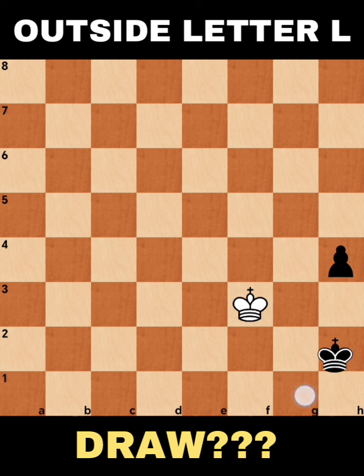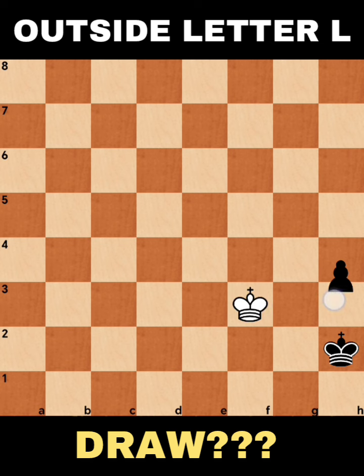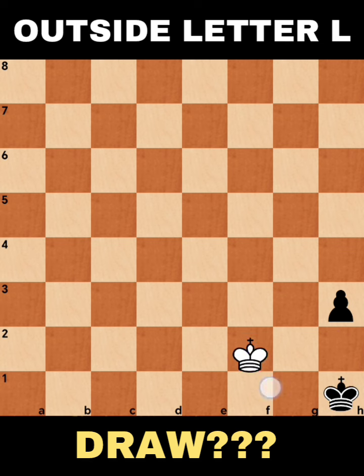Why is it a draw? If the king will go here, the white king will just attack the pawn and there's no way for black to protect it. If the pawn will move h3, white will simply go here and this king cannot go outside — it's opposed. If, for example, the king moves here, there's no way for the black king to maneuver going to g3. Even if there's a chance to do that, it's still a draw.